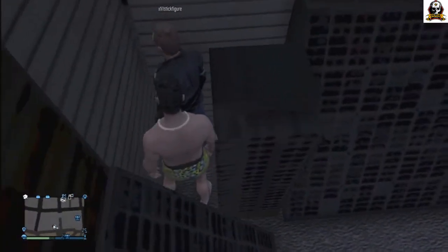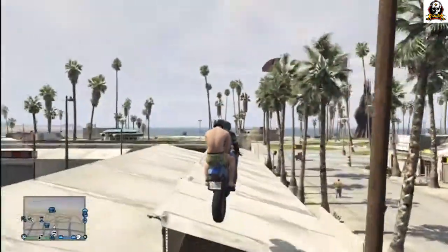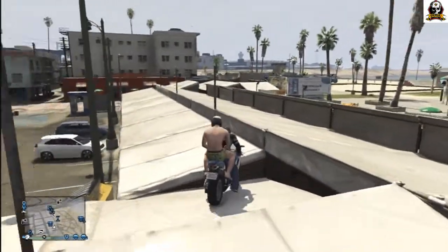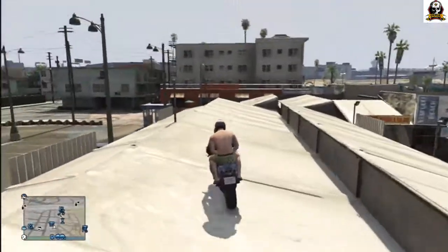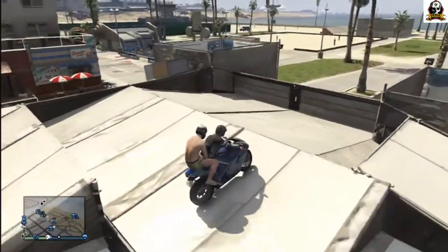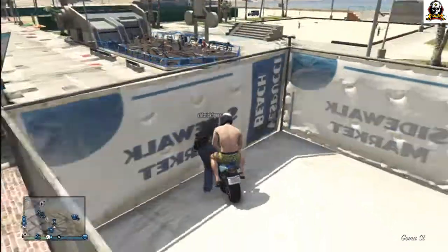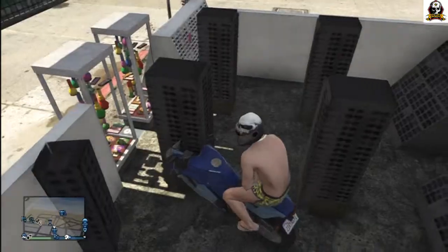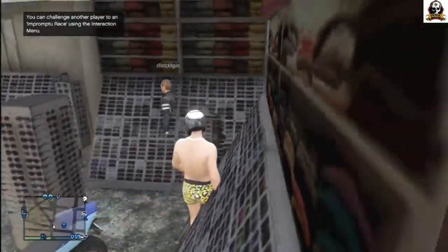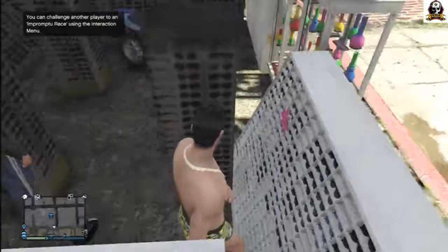I jumped on his head — this is the original building we went into. Instead of going back there, this is the third place: we're going over to the left. This third little shop has a wood fence. You jump up, drive over, and again it took a minute for it to pop me down in there.